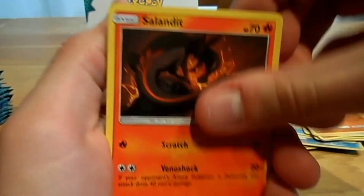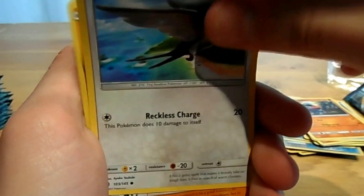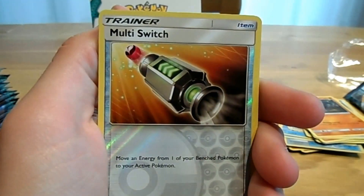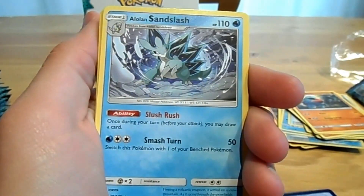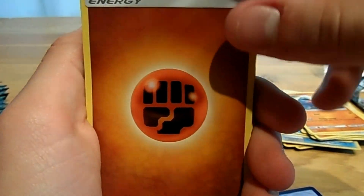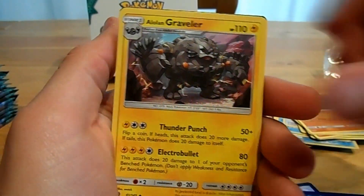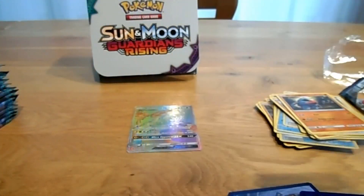Fourth pack: a Murkrow, Salondid, Nosepass, Talo, Ruckruf, Multi Switch, an Alolan Sancholash, a Fighting Energy, a Multi Switch, Fletchinder, and an Alolan Graffler.